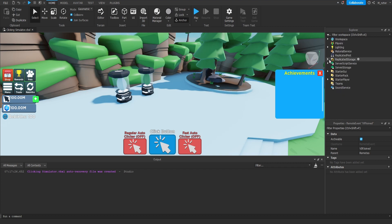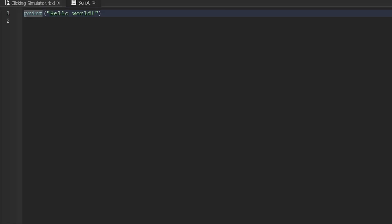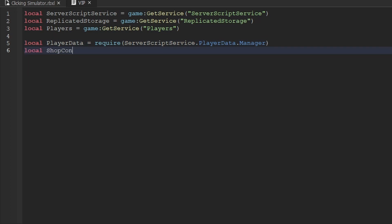Now let's actually begin scripting on the server side. We'll go inside Server Script Service and add a brand new script called 'VIP'. Inside here we need to get a couple of services: the Server Script Service, Replicated Storage, and the Players Service. Once we have those, we'll create a variable for the player data manager: `local playerData = require(ServerScriptService.PlayerData.Manager)`.